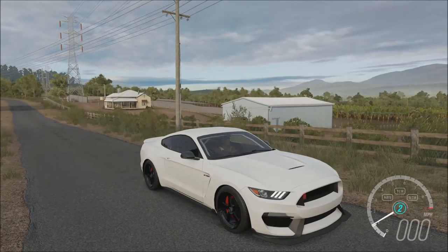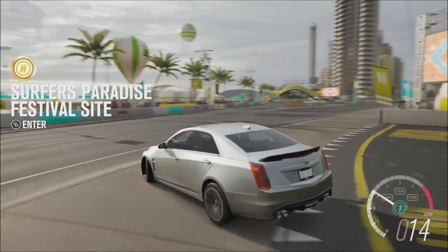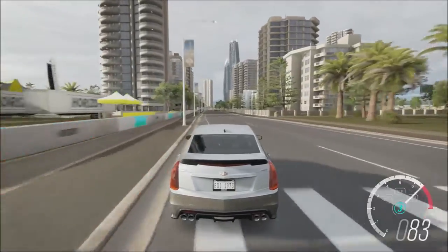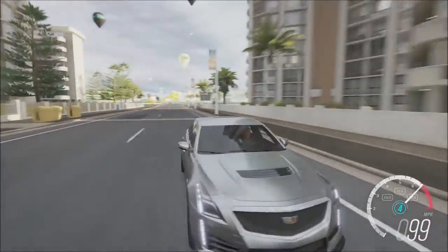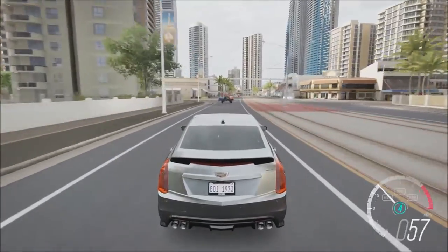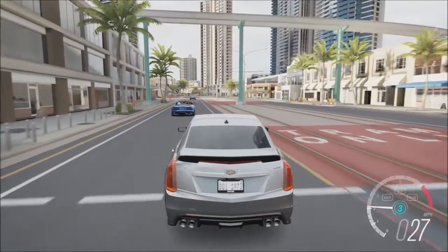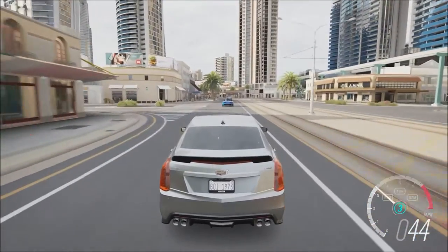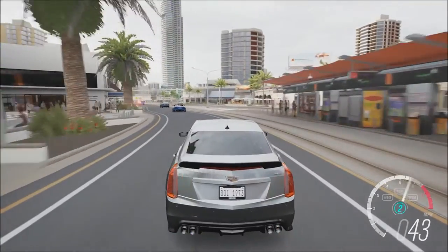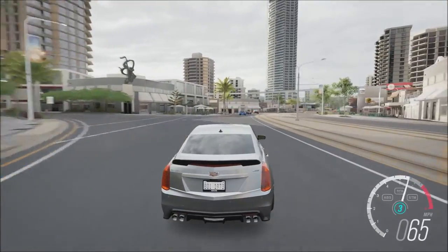Now let's get on to the Cadillac CTSV. I had to buy it since I realized I didn't have it, so this is bone stock compared to all the other cars. The Cadillac CTSV looks amazing — I love the looks of it, it by far looks better than a Charger Hellcat. This is an $83,000 car base MSRP for the V. It has 640 horsepower, which is a lot for a Cadillac even though it uses a Chevy motor. It weighs about 4,000 to 4,100 pounds.